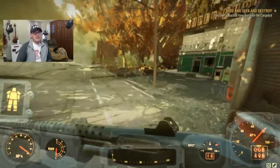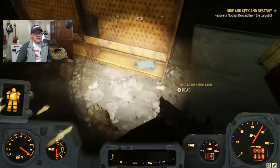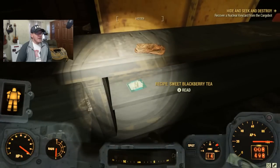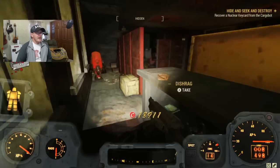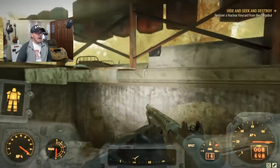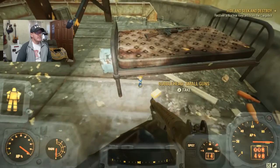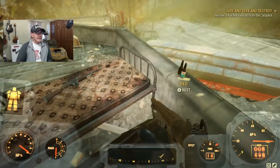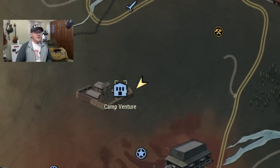If we run over to the building right next to it, there's going to be a few goodies — on this little bookcase you could find some plans (random of course), hiding behind the counter you could find a recipe (also random), and right next to that is a cap stash box. If we run upstairs via the staircase there's a bed, and underneath the bed we might find a bobblehead. In this case it's a Small Guns bobblehead, as well as a couple of beers and what looks like a combat rifle.